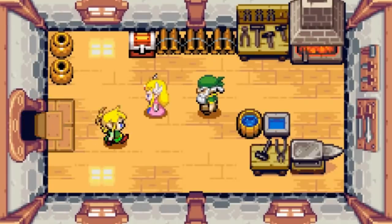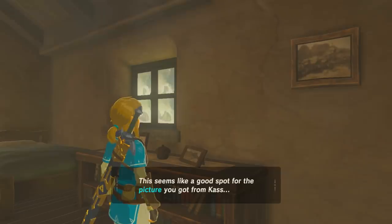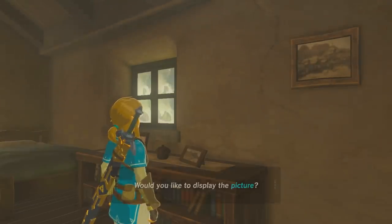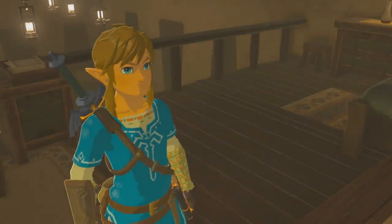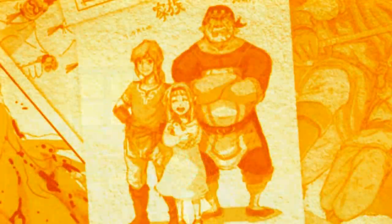The young girl bears a resemblance to Aryll, Link's younger sister in The Wind Waker, and the man bears a resemblance to Smith, Link's grandfather in The Minish Cap. Was it originally planned to include Link's family in Breath of the Wild, in a memory or otherwise? The emotional impact of Link's story — a hero out of his own time, exploring the wild scorched corpse of his homeland — is already a dark tale. But including his family, who by the time Link awakens would be long dead, would have made the story even more heartbreaking. If Breath of the Wild 2 further explores this hero's personality and history, perhaps it will bring forward this unused idea and include his family.